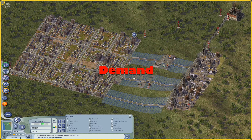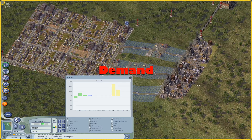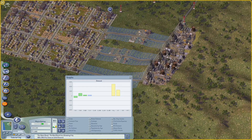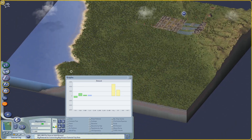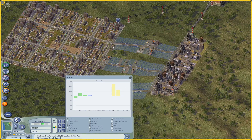So what's demand? Demand is the total amount of demand for various types of jobs or wealth levels of residents in the city tile. For the whole city tile, it also includes some demand from neighboring cities, but we're going to focus on this one city tile that is active right now.